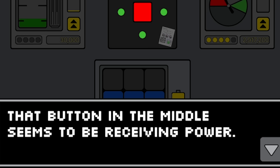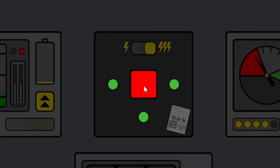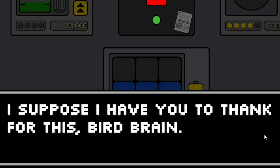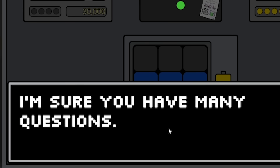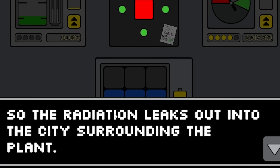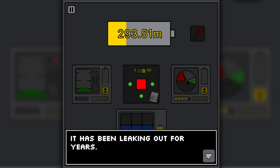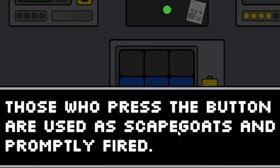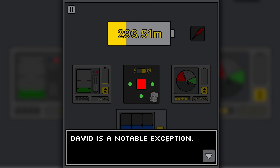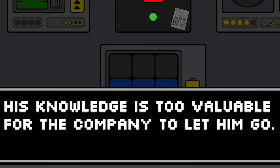Something changed - the button in the middle seems to be receiving power. Whatever it is, the plant definitely doesn't want me messing with it. Backup memory access uploading - the AI asks if these are all its old memories. It thanks me - 'I suppose I have to thank you for this, bird brain.' It seems the AI's memory has been tampered with many times. The central button activates an emergency shutdown that cuts off power for the city, which basically means radiation leaks out into the surrounding area. The plant wants us to believe only the shutdown causes the leak, but it's been leaking for years. Those who press the button are used as scapegoats and promptly fired.